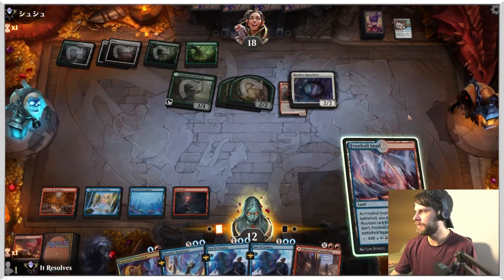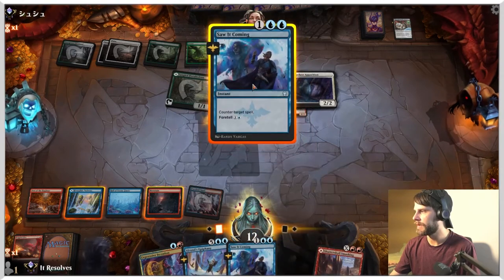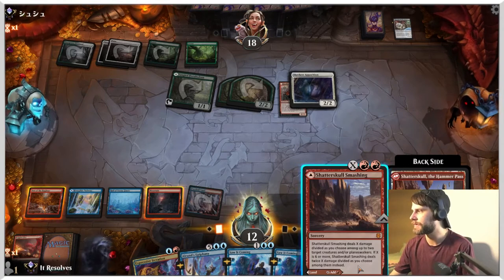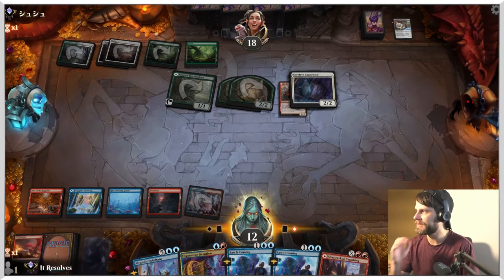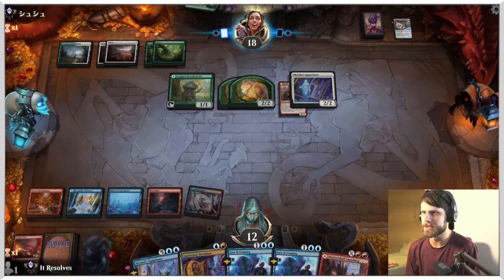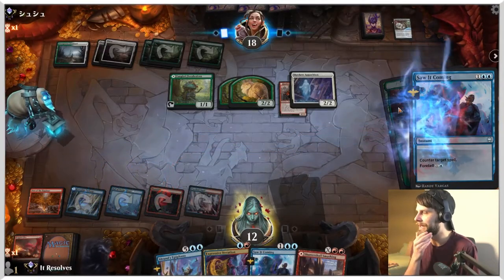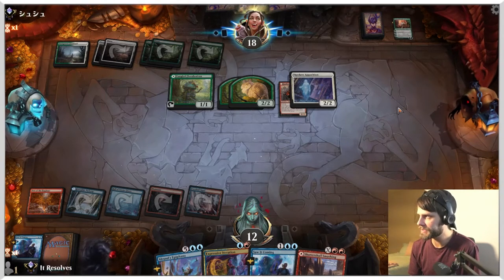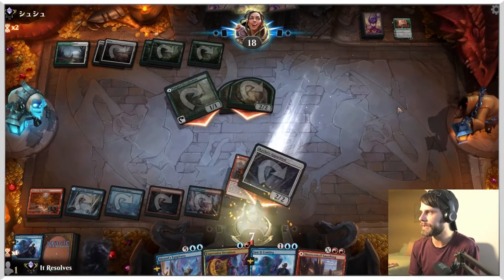I think the play is going to be to throw that out. We can activate this for two, which really doesn't work. Alternatively we can throw this out again — I don't love that. I think we're just going to lay out the Saw It Coming here. No real reason to foretell it, it just makes it difficult to play. Let's get that Reidane and Seven out of there — that is a scary, scary card, we don't want to deal with it. Next turn, Shatter Skull Smashing should be able to do a decent amount — we could take out two things if we need to.